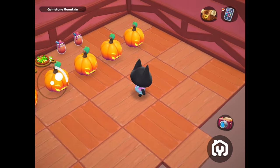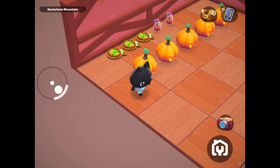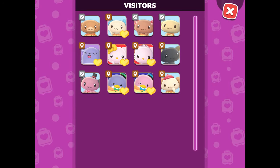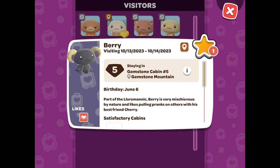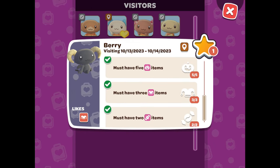To be sure that you have met all the requirements for his cabin, you can go back to the visitor tab. You should be able to see if the cabin is now a satisfactory cabin, as well as green check marks next to each of the requirements, indicating that you have fulfilled that requirement.